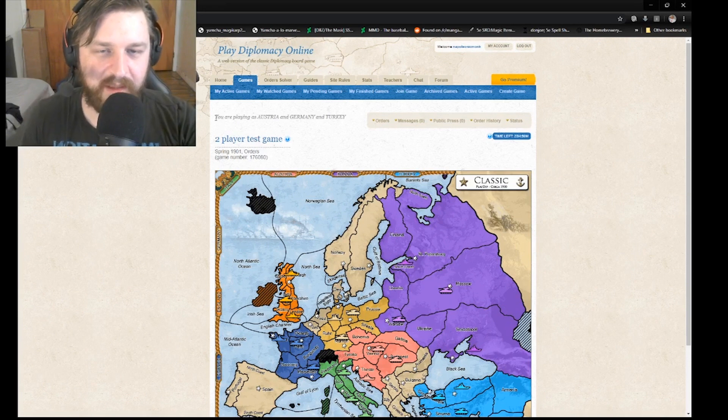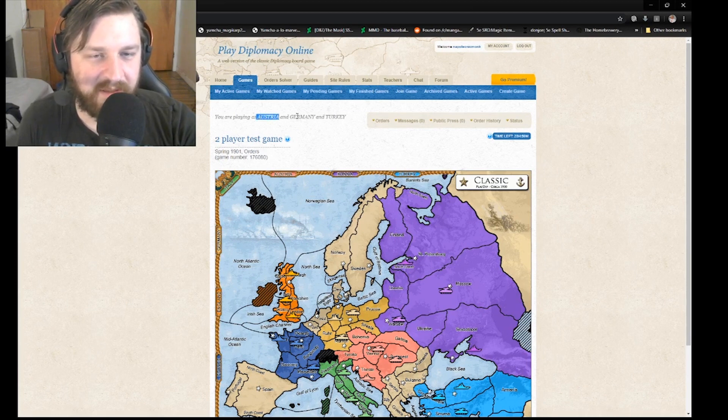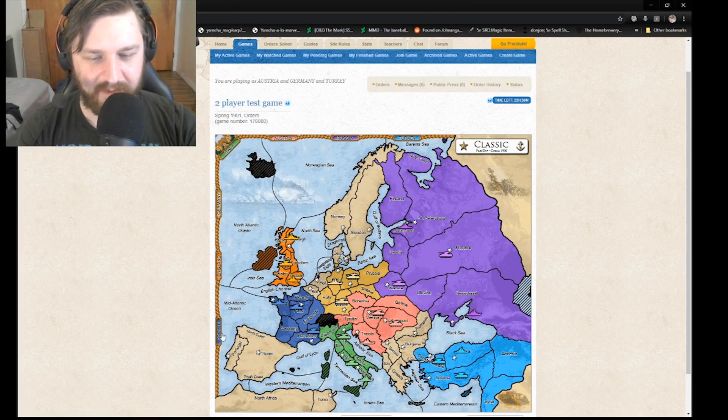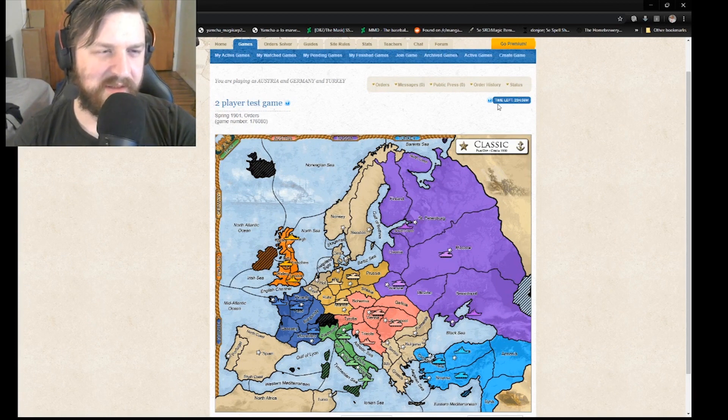In the top left corner here, this tells you who you are playing as. It is giving me three different territories to control because this is only a two-player game — depending on how many players are in your game, that determines how many territories you play as. You can look at the corners of the map to see which color is which country. Over on the right you can see the time left until this turn ends. Because this is the first turn, we have 24 hours.